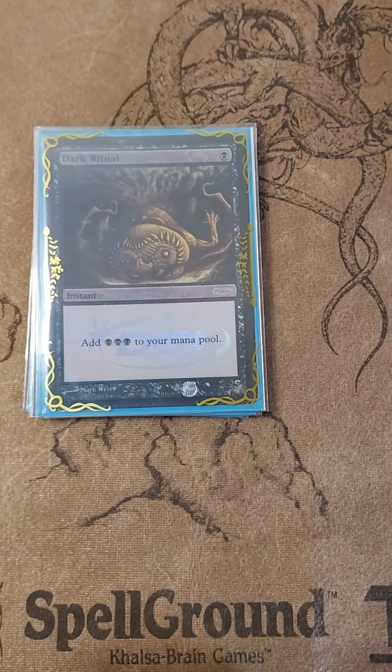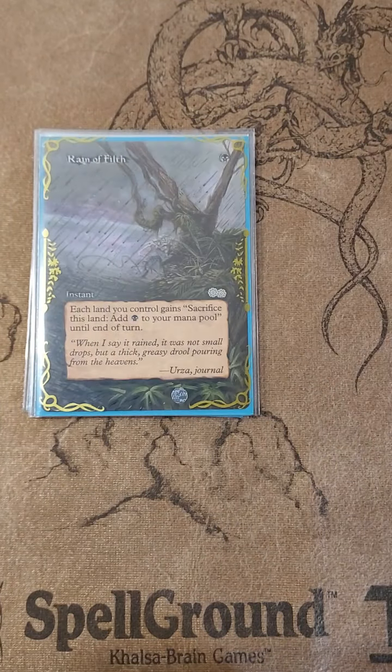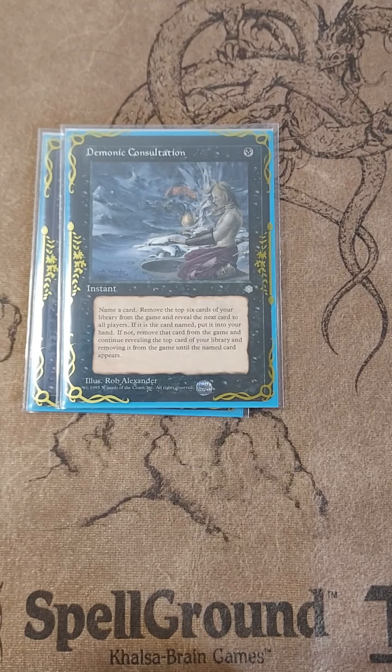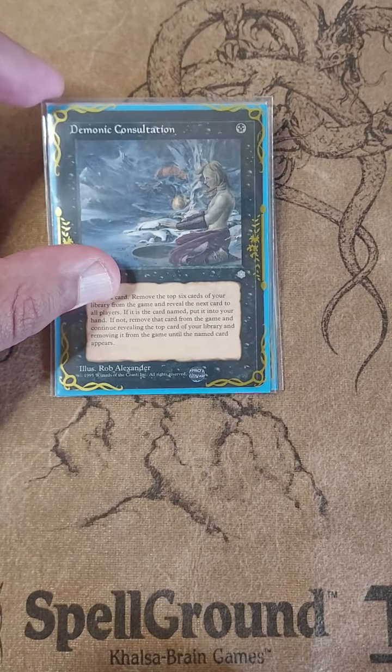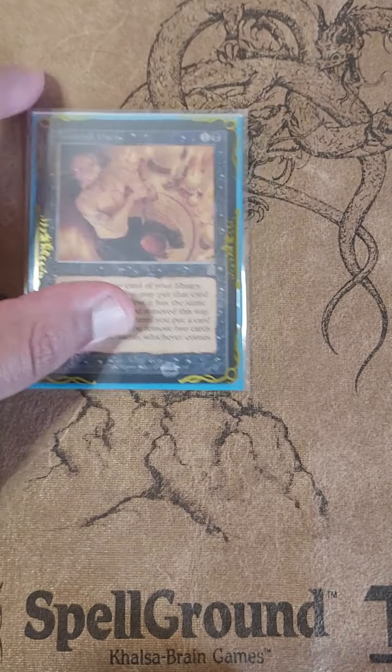We have Yawgmoth's Will, and then our rituals: Dark Ritual, Cabal Ritual, and Rain of Filth. There's no Culling the Weak or sacrifice outlets because I might be able to combo off before Circu even hits the board. And more of the best of the rest: some combo pieces, Monofilament, and Tainted Pact.